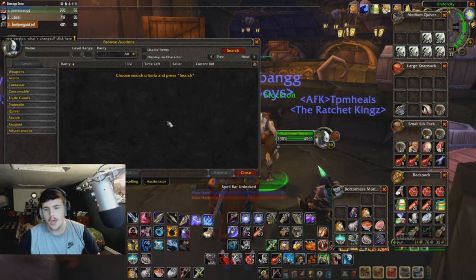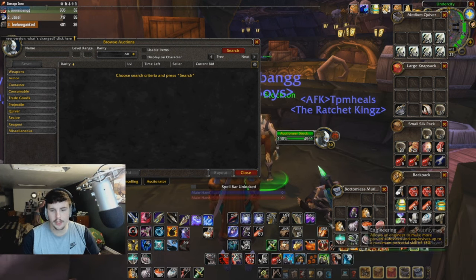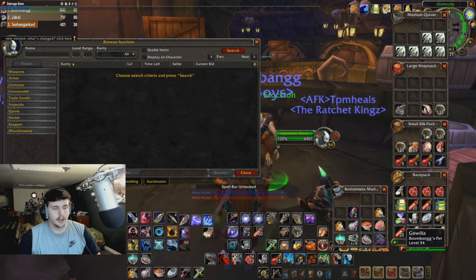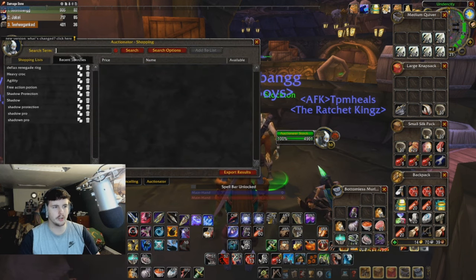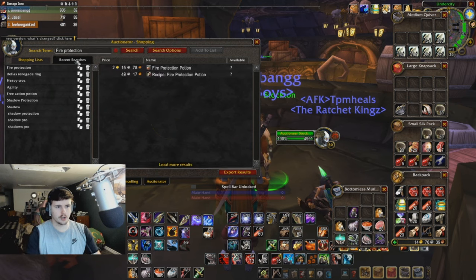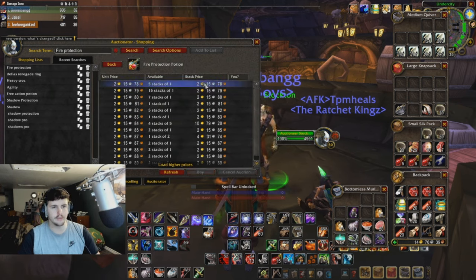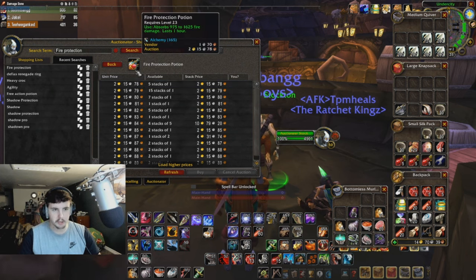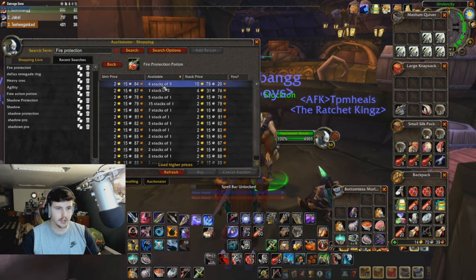Let me open my bag — I have 14 gold right now. I spent a lot of money trying to level engineering, but that's besides the point. I've got a bunch of food and omelets in here. Fire protection potions — look at that — two gold 15 silver for one potion. So that's basically 2,000 in-game cents. This guy has four stacks of five up for 10.79 each.